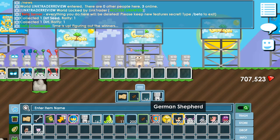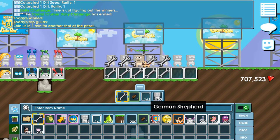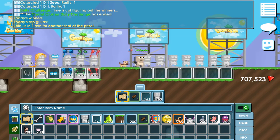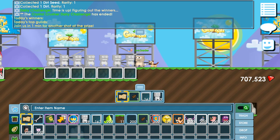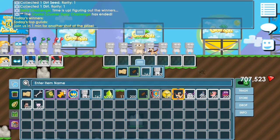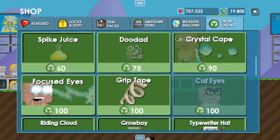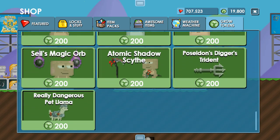The first one is the German Shepherd. I have a bone in my hand. So it's just a dog, nothing special. Let me check the info — is this on trade? No, it's not. Let me check if there are new gold token items — no.